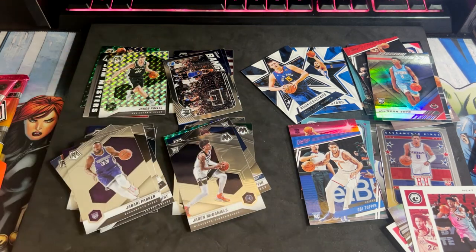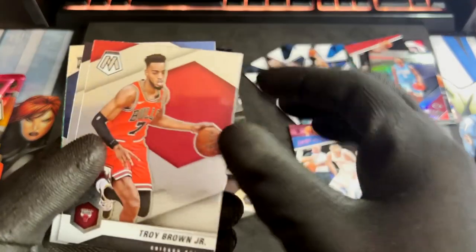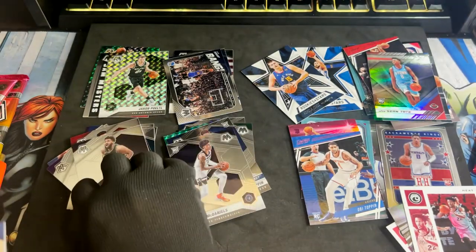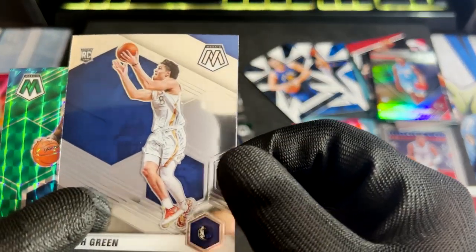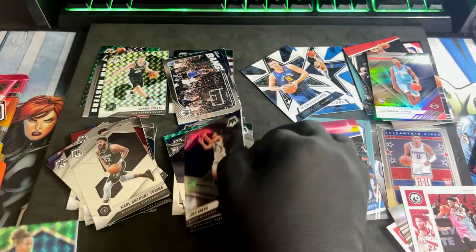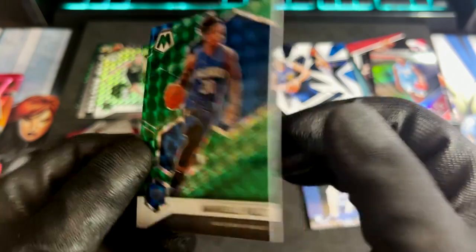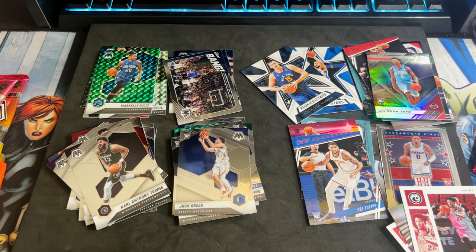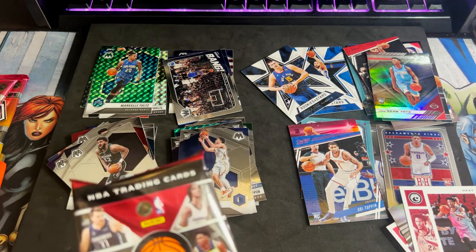Last five packs total. We have Troy Brown Jr., another KAT — second Mosaic, not bad. I like the Wolves. Josh Green for the Dallas Mavericks. And Markelle Fultz for our next Mosaic prism. I think Markelle Fultz is still injured — not sure about the timeline of when he's gonna be back.